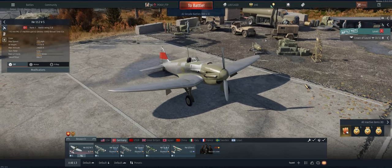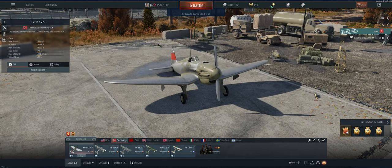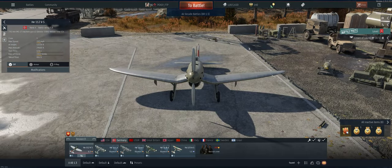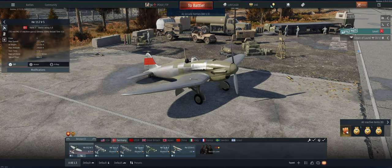The plus column for this plane is speed — it's got great speed for a 1.3. Climb rate is also above average, so that helps as well. On the negative column, just two 7.92mm guns and can't turn with anything. So definitely want to use this as an energy fighter, just keep your speed up, take slashing passes at the enemy, and don't get involved in any turnfights.